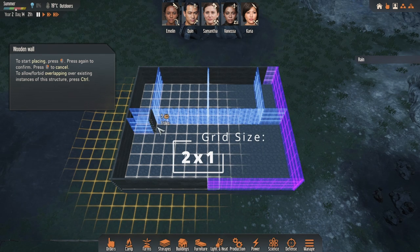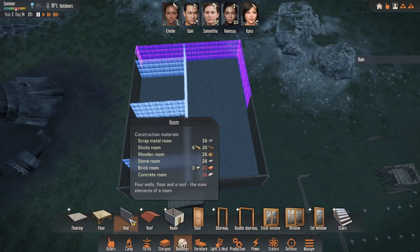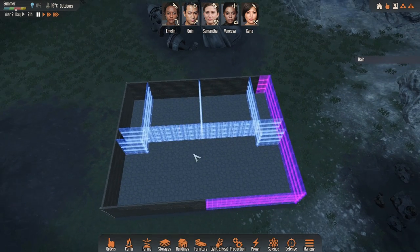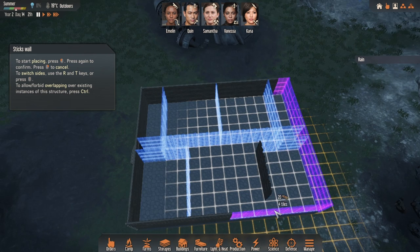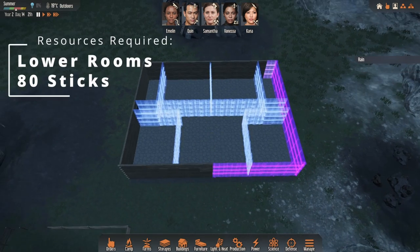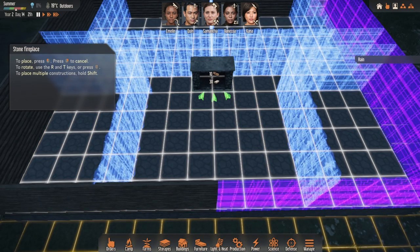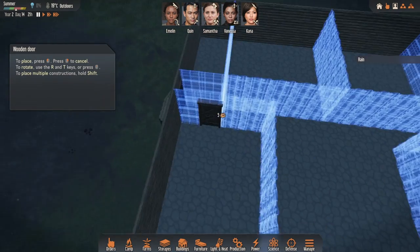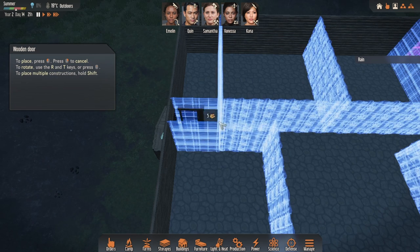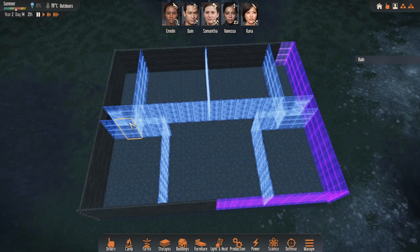We're trying to keep the cold air out with thick wood and keep the warm air in using sticks. We're going to have two more bedrooms — one here and one on this side — as well as the main room, which is where we'll have the fireplace and all the cooking. We're creating a little threshold here using the wooden wall, and we'll do the same on the opposite side. Then we can build the other two bedrooms using sticks, four by five each.